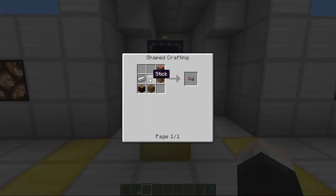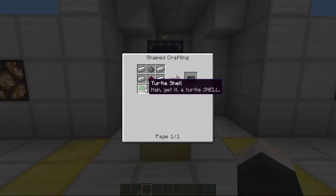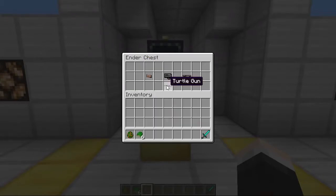So the first part you're going to need is the stock. To create the stock you're going to need two of any log — one in each corner — two of any planks, one stick, and one iron. You're also going to need a trigger, so you're going to need two shells, one lever, four iron ingots, one gunpowder, and a redstone. And then finally you'll need the barrel, which requires one dispenser, four iron in this pattern here, and two leather as well.